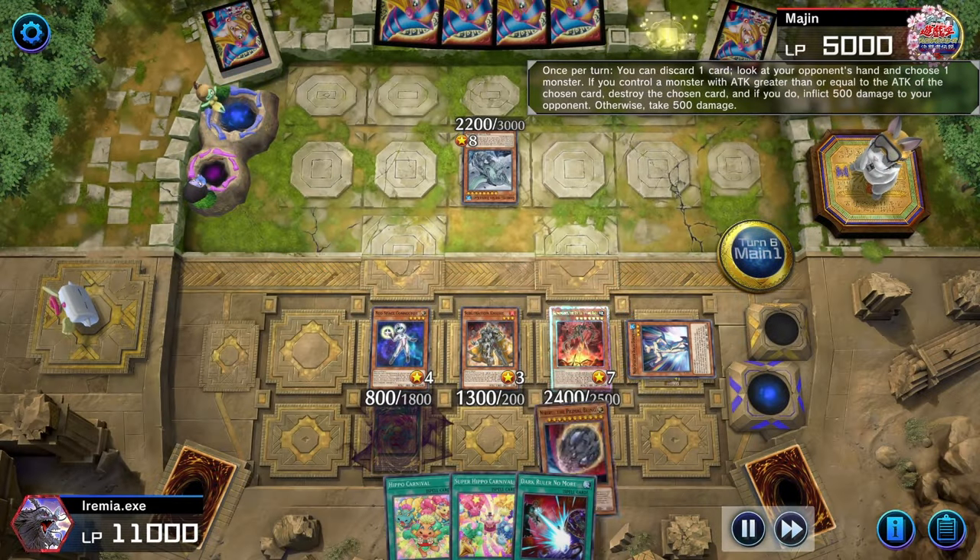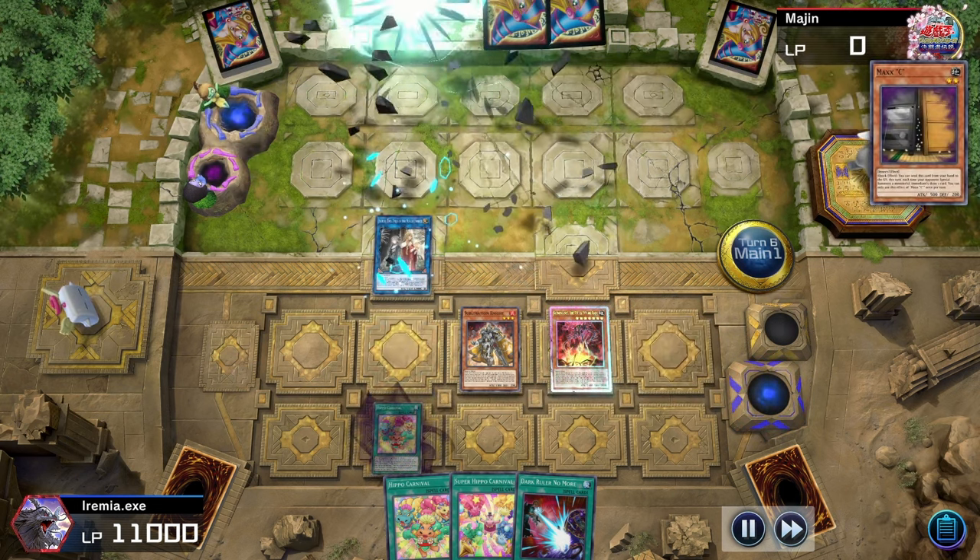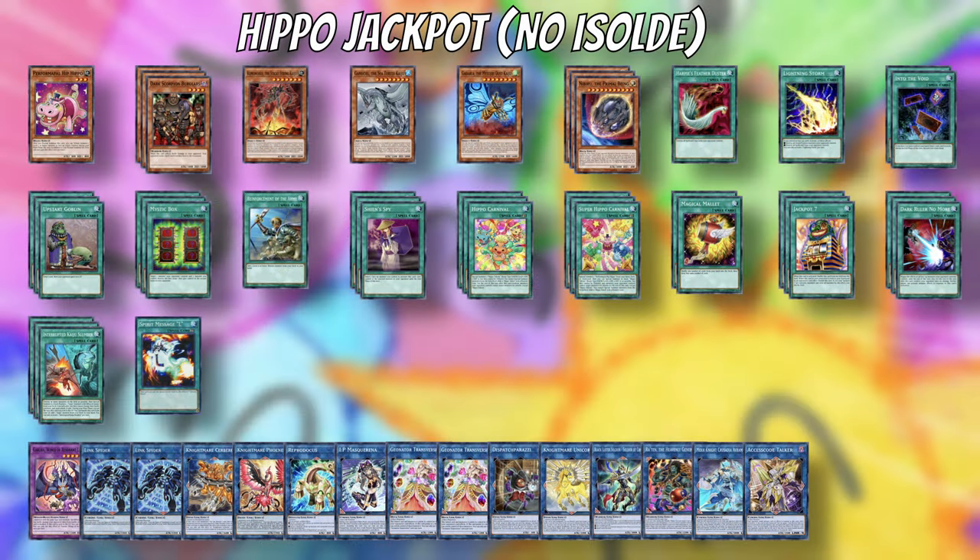And if you start with Neospace Connector and Aqua Dolphin, you can do some funny stuff like discarding the opponent's Exodia. But just in case that isn't spicy enough for you, let's check out Game 4!